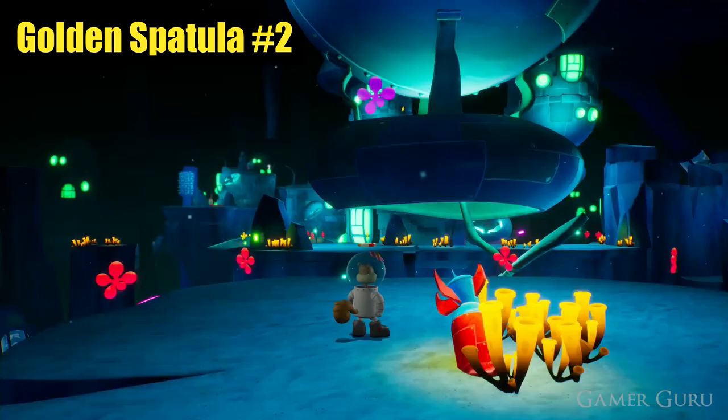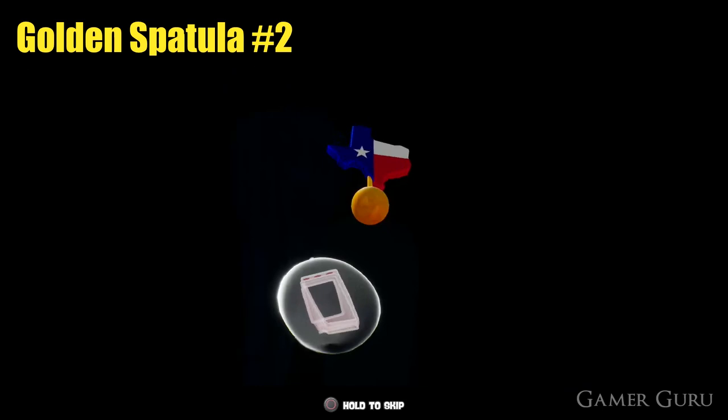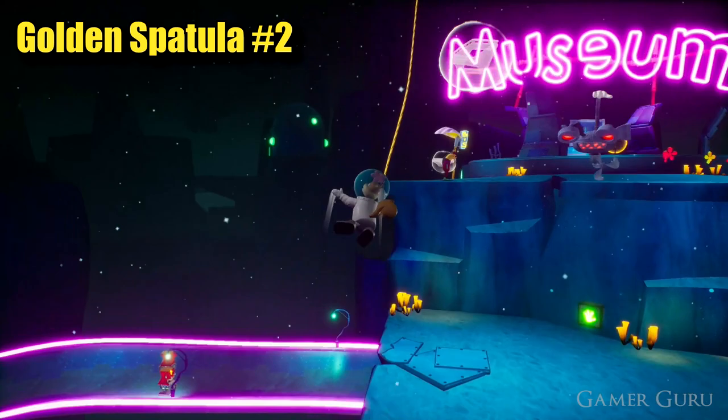For the second golden spatula we're going to return back to our little hub area, which is really close by. Simply go up this pathway to our right and we should be back in front of the museum. Here, press the switch on the wall and this will make another one of these grappling points appear up here. Use this to get up to the entrance to the museum where we can find the second of the golden spatulas.